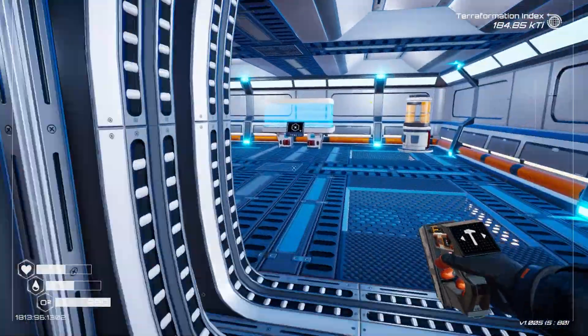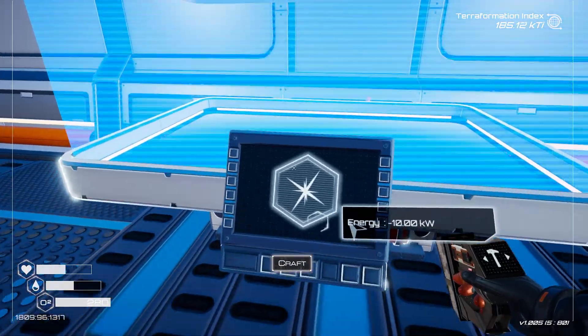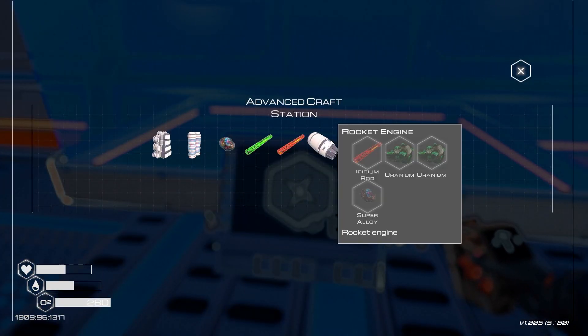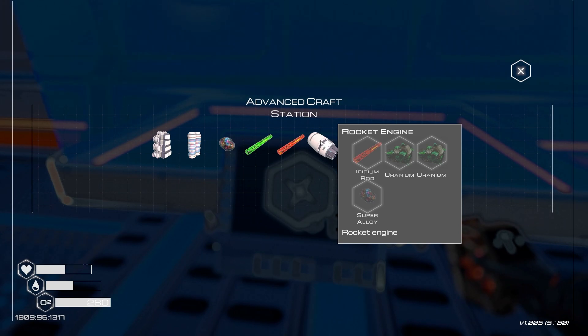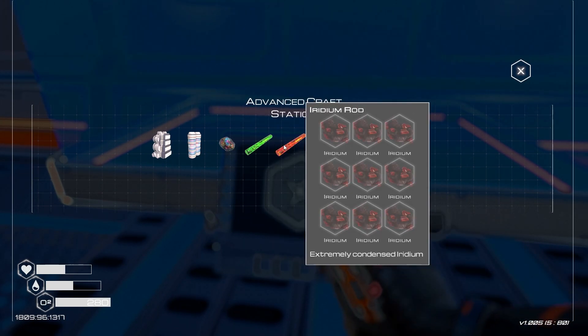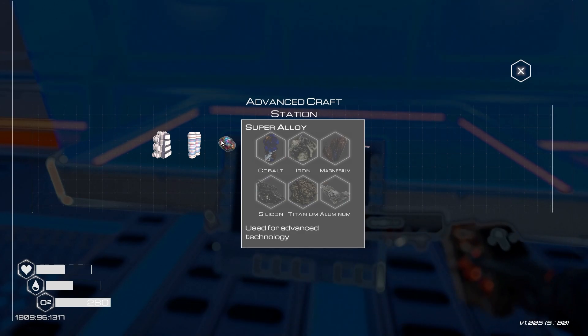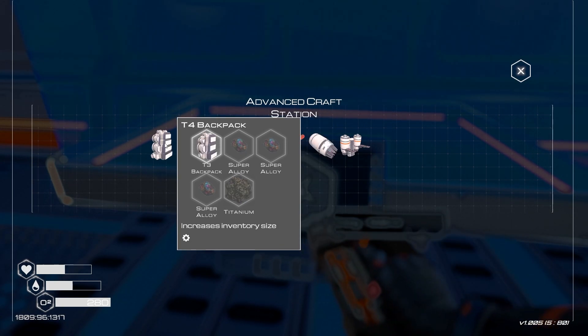Honestly it probably wouldn't hurt to deconstruct some of the other stuff. Rocket engine, jetpack - fair enough. It's expensive but doable. We can make a super alloy, and we know where to find super alloys.